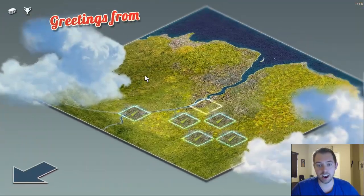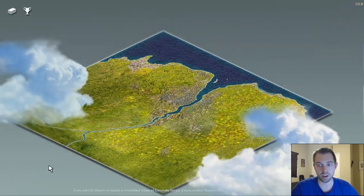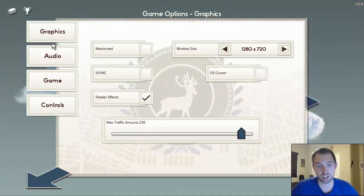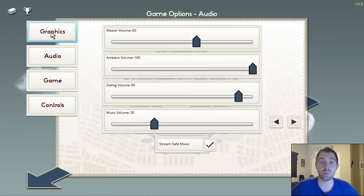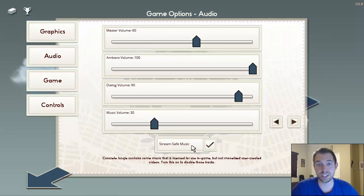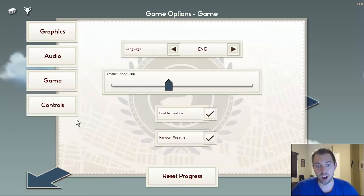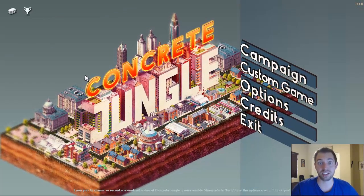A couple of things. I've been able to play this a little bit already. I'm going to be starting from the beginning with the tutorial. There are really cool options — for graphics, this is basically what I have set to keep it crisp and clear. It doesn't go up to 1080p, which is the only downside. But it has stream-safe music, so I can record it without copyright infringement. Controls are minimal — you don't really need much aside from the mouse.